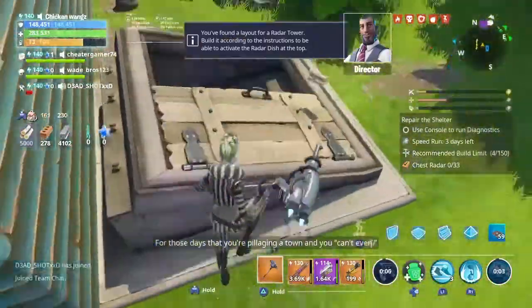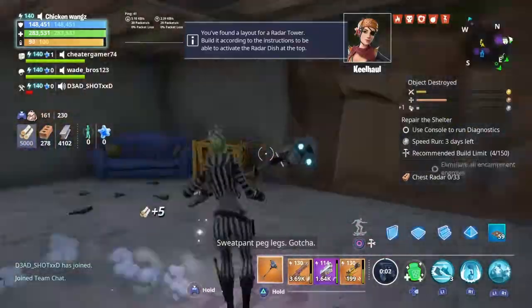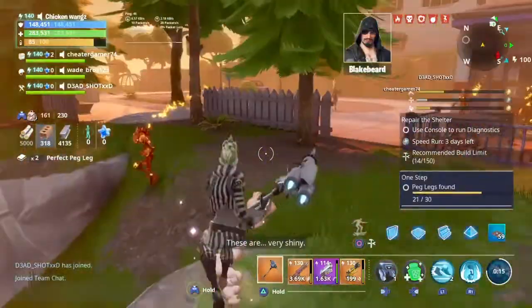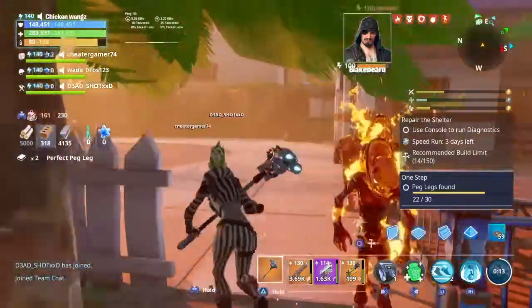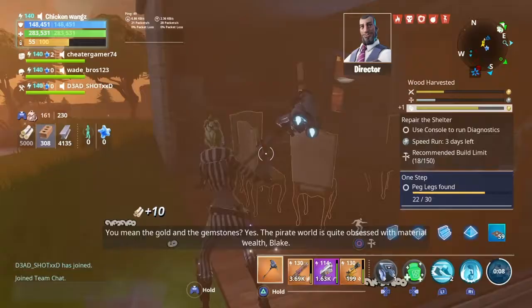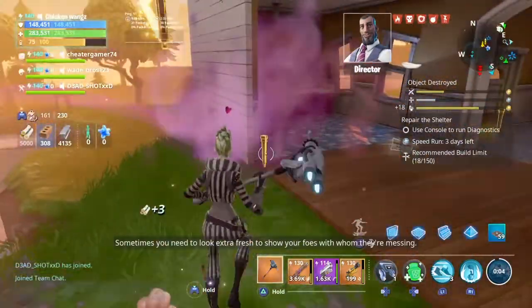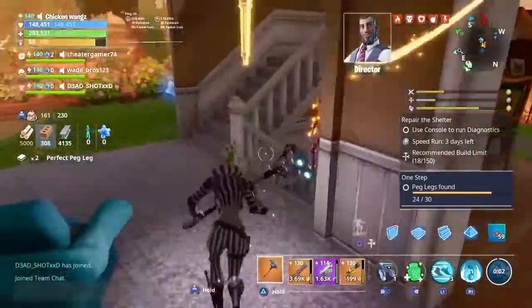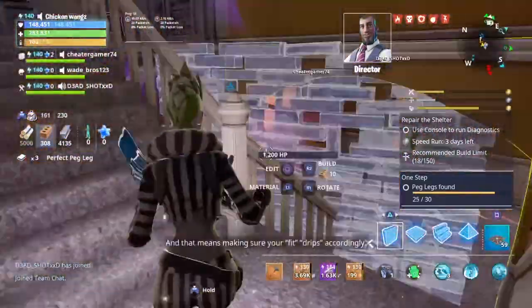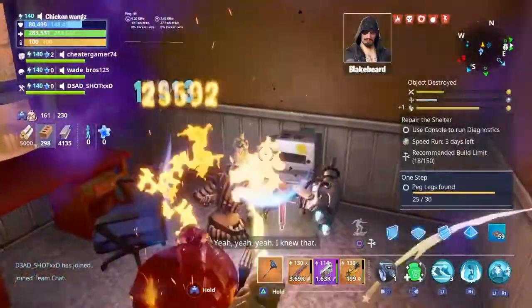You can't even sweat pant peg legs. Gotcha. These are very shiny. You mean the gold and the gemstones? Yes, the pirate world is quite obsessed with material wealth, Blake. Sometimes you need to look extra fresh to show your foes with whom they're messing, and that means making sure your fit drips accordingly. Yeah, yeah, I knew that.